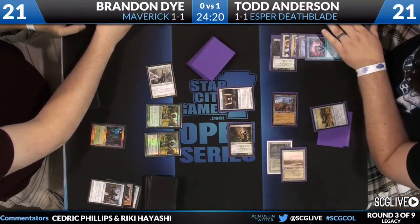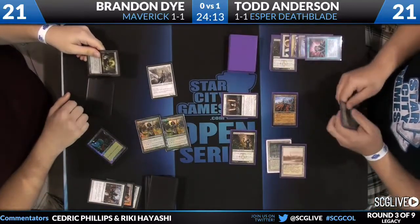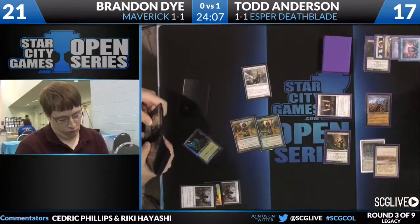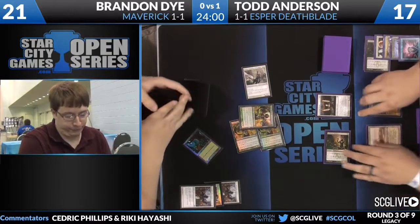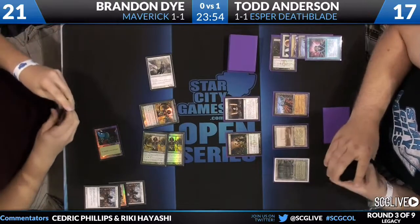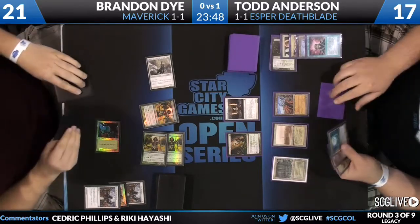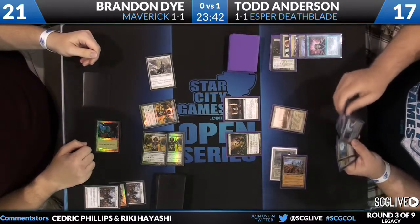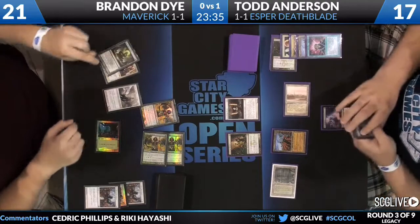Thalia comes across for four because of two Exalted triggers. Todd, even though he was stuck on just one land, is recovering pretty nicely. Now you're going to see a Green Sun's Zenith for one because of Thalia. He does remember his own Thalia — but notably he did it after combat, missing a point of damage. That's a little surprising. Every last point can matter with fetch lands and Batterskull hanging out. Todd can do something absolutely gross this turn — Thoughtseize takes the Thalia away. It also sees a Mother of Runes and another Green Sun's Zenith.